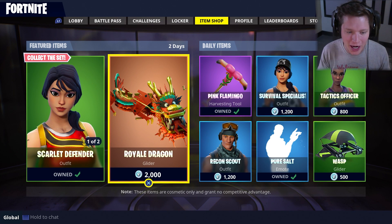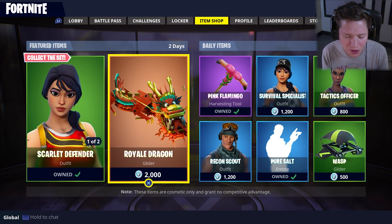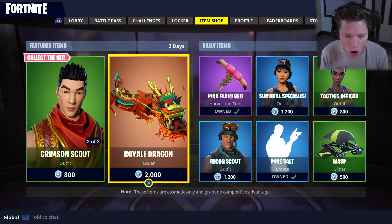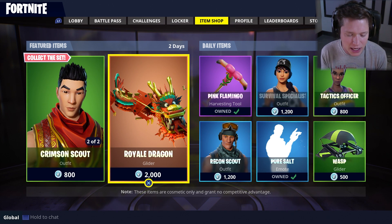This is the item that we have all been waiting for. It was teased a couple weeks ago, maybe even like a month or month and a half at this point, in one of the patch note updates as concept art, and we were all wondering when it was going to come to the game, and it's finally here. The Royale Dragon Glider.